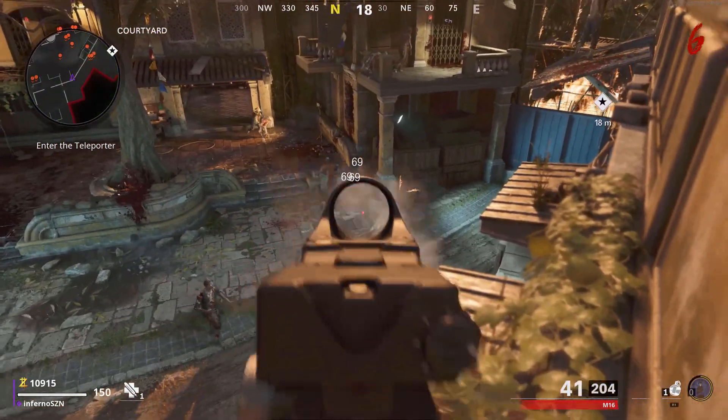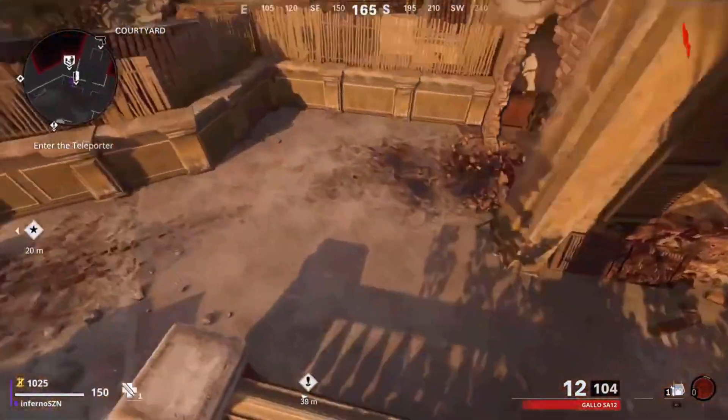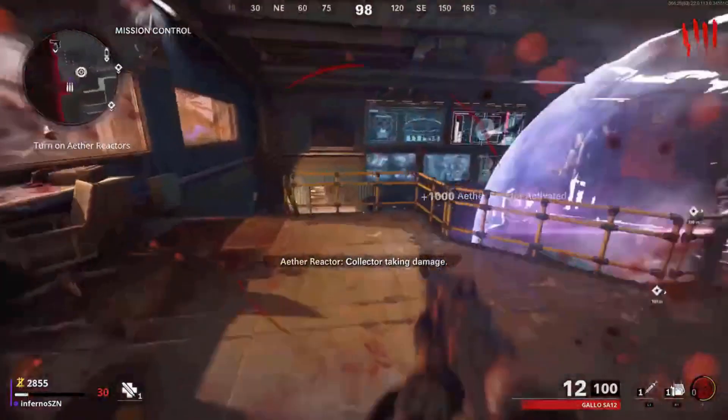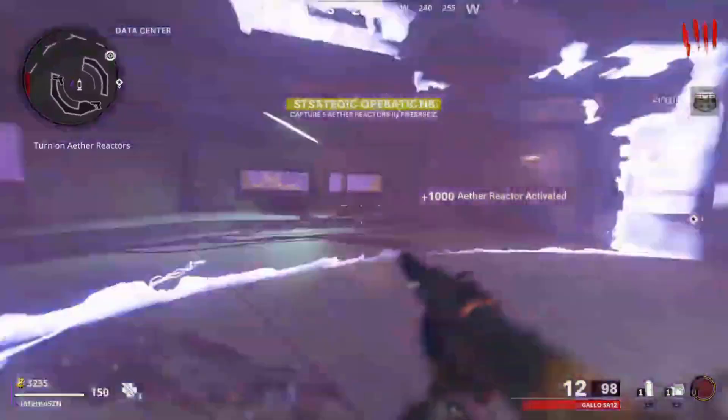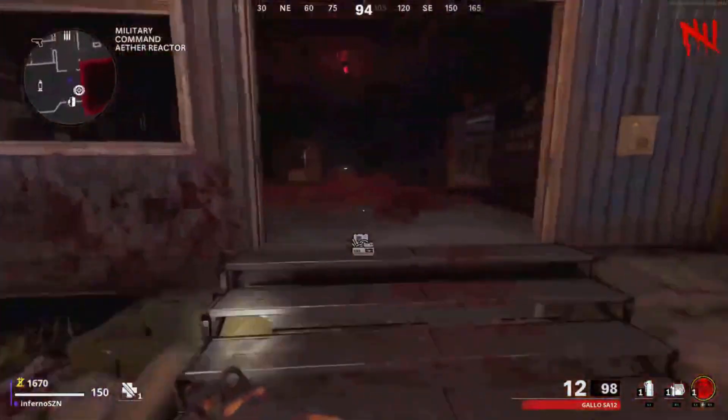The first glitch is an AFK pilot glitch. First, you want to do the glitch to skip the first door by knife-lunging the zombie. Then you want to go and enter the teleporter and turn on the power in all three locations. The first one to activate is in the Mission Control Room, the second is in the Data Center, and the third is in the Military Command Aether Reactor.